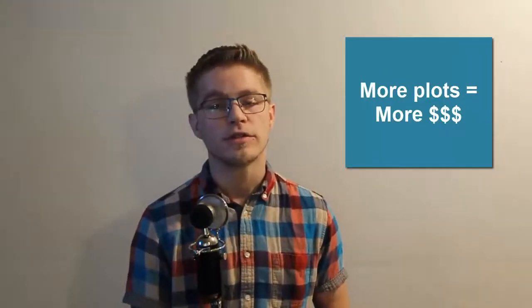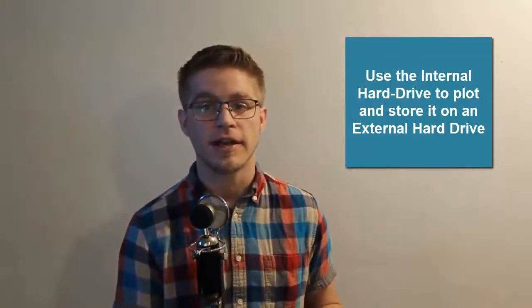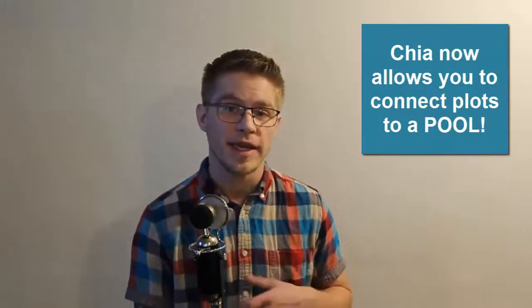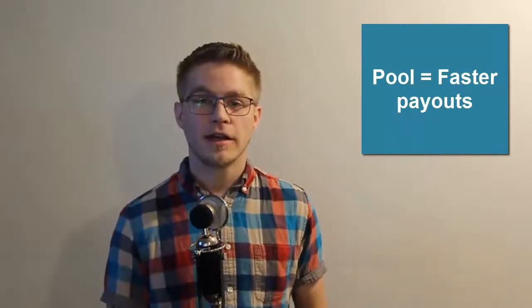The Chia Coin software allows you to create plots on your computer, which are what you use to farm the coin. Depending on how many plots you have, you get more payouts — so obviously you want as many plots as possible. You can really only plot so much though. Your internal hard drive, like an SSD, is what mines the fastest, so you plot initially on that and then move the plots to a new location. Because of the size, Chia is now allowing you to leverage pools, which I highly recommend, as this gets you faster payouts and makes the whole system more realistic. I use a pool called Salmon Shark Pool.